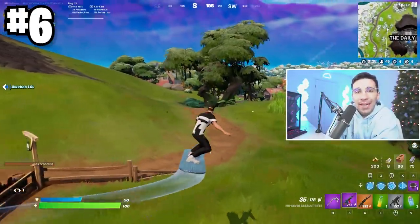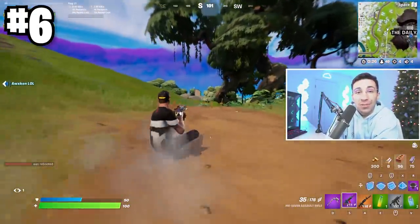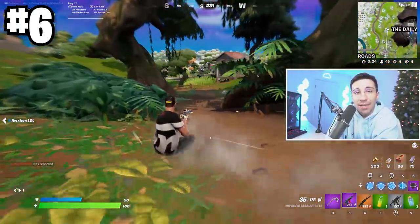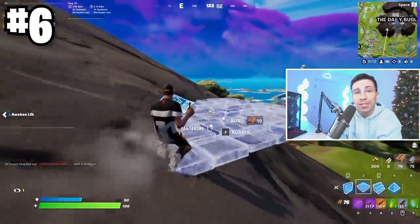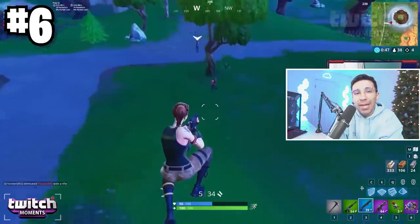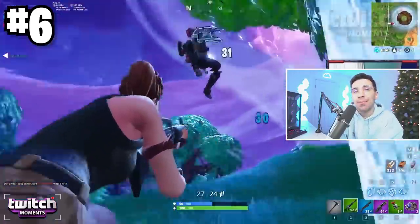Jerry left a great tip in the comment section about the best way to use the sliding mechanic after you come out of a glider. Just make sure you hold your crouch button before you land and hit the ground because you'll get some really crazy momentum out of it. It's way better than bunny hopping like the old days.